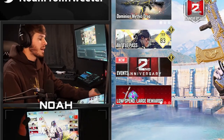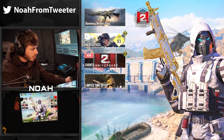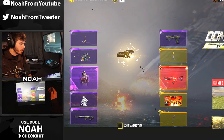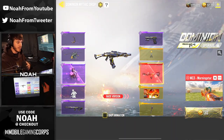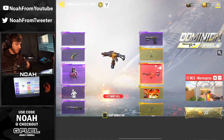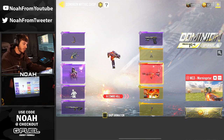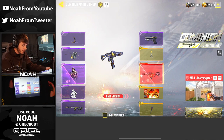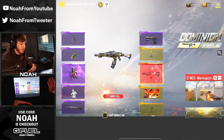Alright everybody, welcome back. Today, surprisingly enough, we just got the brand new M13 Lucky Draw introduced into Call of Duty Mobile. This is really surprising considering the fact that we still have 21 days left in the season itself, and this was the second new gun that was supposed to be coming. So I guess we have both of the new weapons already in the game. I'm not entirely sure what's going to be planned for the rest of the season — I'd imagine some second anniversary content, so stay on the lookout for that. We'll be covering it as soon as any information or events actually happen.